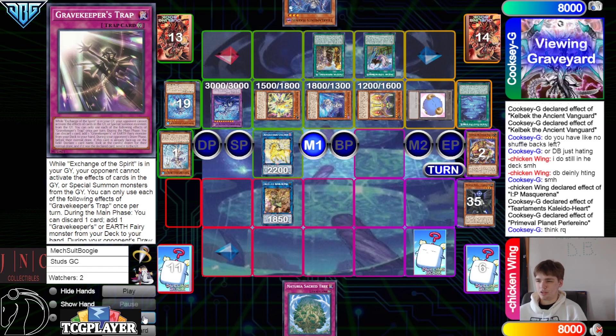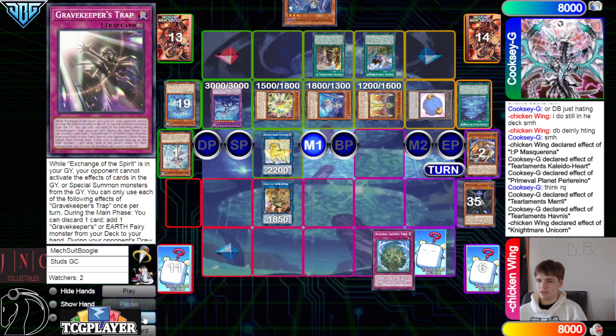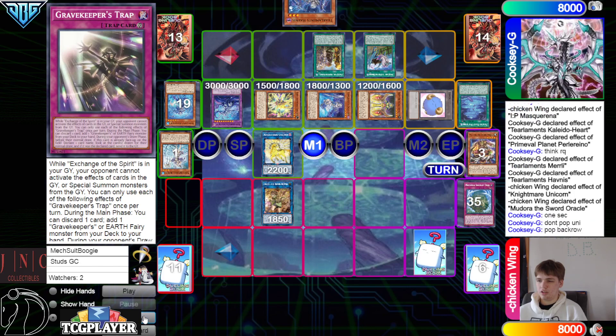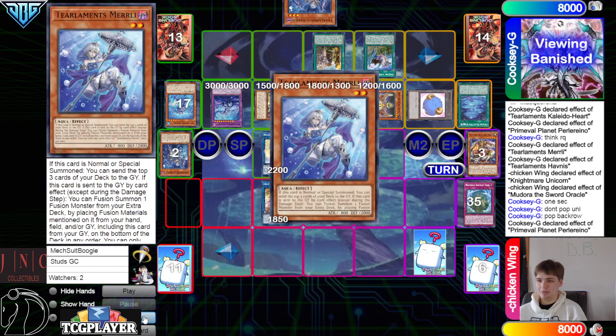They said think real quick, and then they're gonna go Merli, Havness, chain Unicorn to try to spin back Kaleido, chain Medora — don't pop Unicorn, pop back row. I was gonna say, just don't pop Unicorn — that's really all that matters. Spin back Merli, Havness.